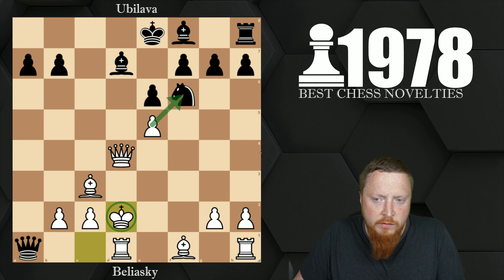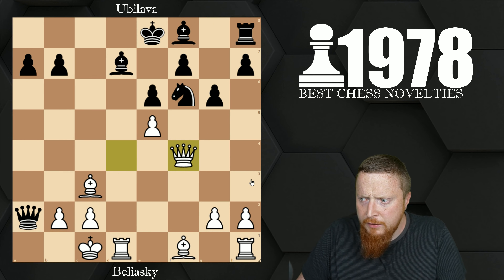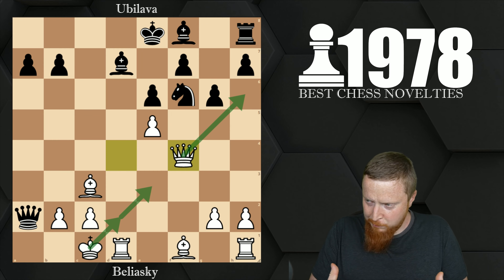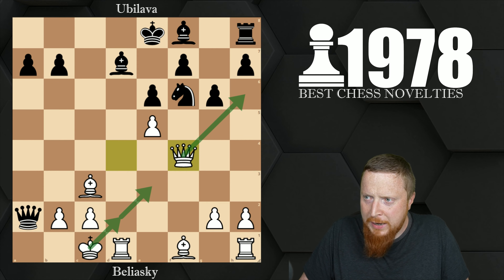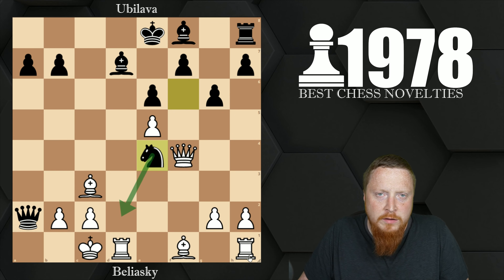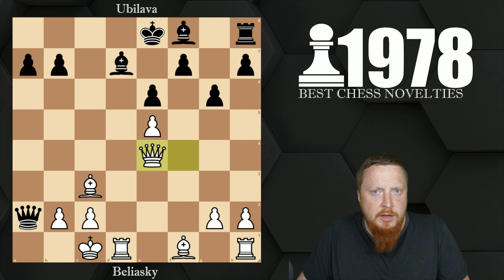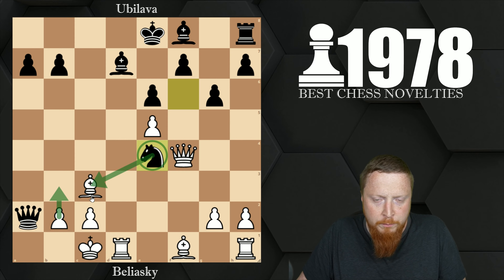The previous game seen in this opening actually went queen f4 — it looks like white is doing okay because the king can run away and white is material up. But after black's next move, white actually resigned in the previously seen game. Can you find the move for black? The move knight to e4 is an incredible move — taking away the square and trying to take away the queen and its cover of h6. So queen takes e4, suddenly it's the same idea: check and checkmate on a1. The knight on e4 threatens checkmate again and is just too strong. You have to go b3, take the bishop, win a piece, win the game.